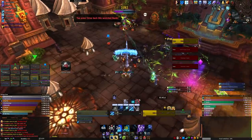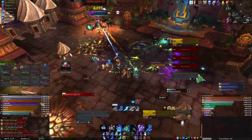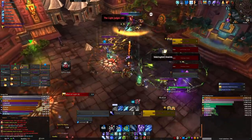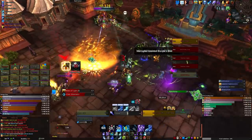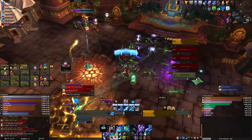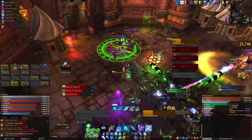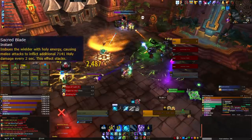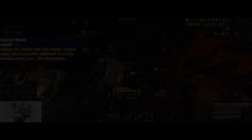Healers might want to use a cooldown here to top the raid. Wait for the boss to cast Seal of Retribution and then go back to the boss — at this point it's pretty much rinse and repeat. Make sure you have some ranged DPS assigned to interrupting the Disciples during Seal of Retribution. For you tanks, we had one tank on the boss at all times and one tank on the adds at all times, so we never tank swap during this encounter.